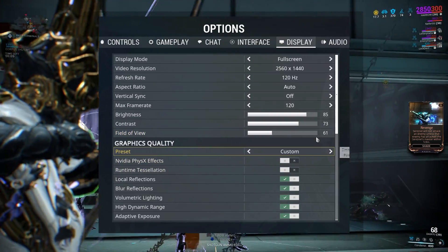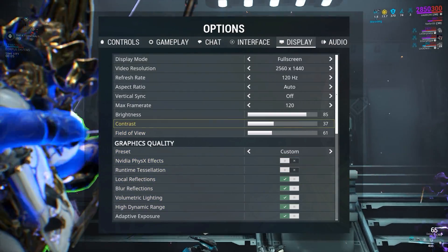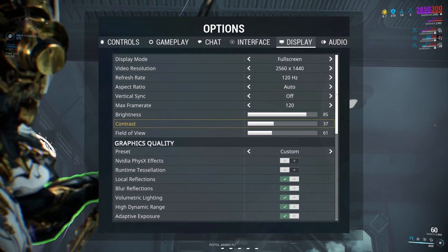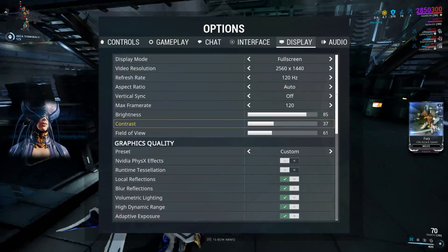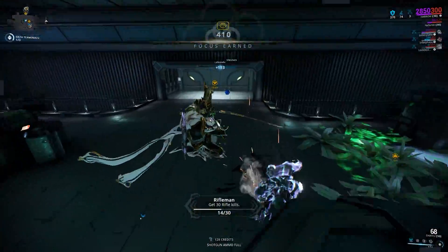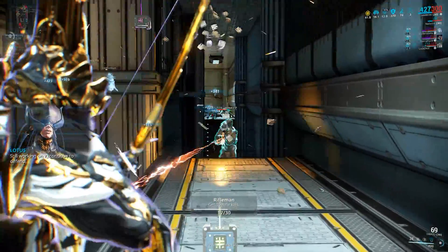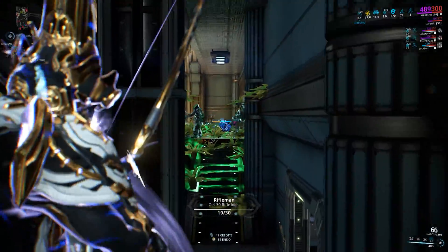Everything else such as runtime tessellation, particle effects, and bloom is self-explanatory — just highlight over them and you will see what they can do to improve your performance. These changes will permit your PC to use less power and resources when running Warframe and also give you a smooth transition, while offering the best performance with the least sacrifice to game quality.